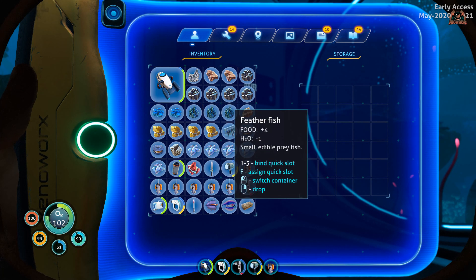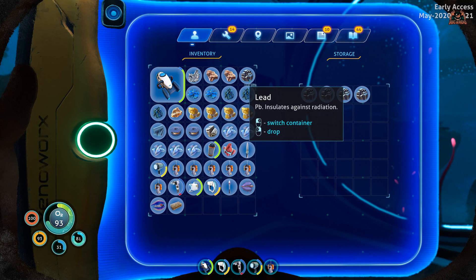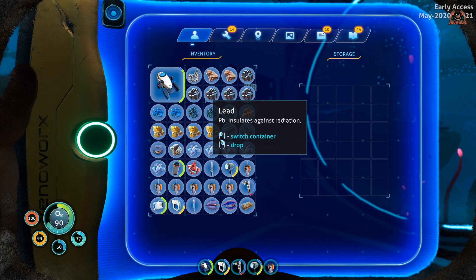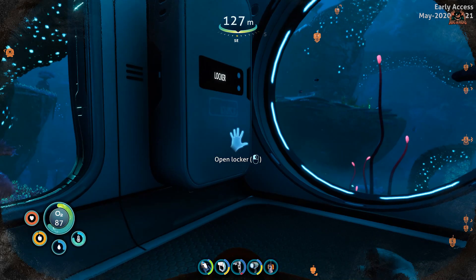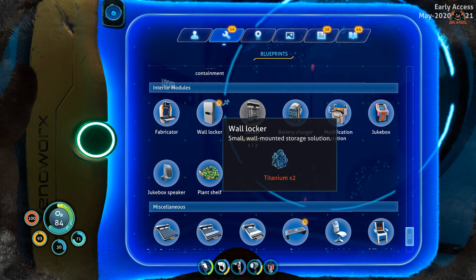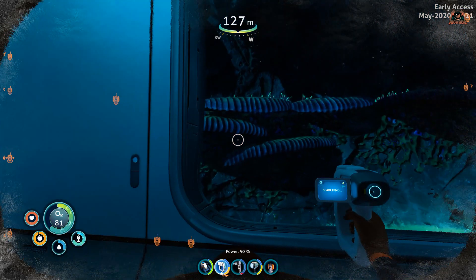Once you scan the Warlocker, that blueprint goes into your PDA. And once in your PDA, and once you've got the Habitat Builder, then with a bit of titanium and that blueprint, you can make Warlockers in Subnautica Below Zero and store all the materials that you've been mining, collecting, picking up, finding. You can get all of that and put it in your locker.